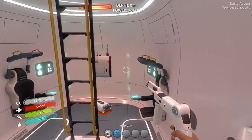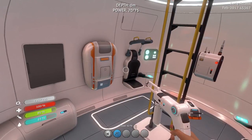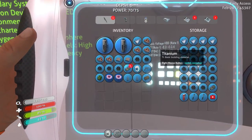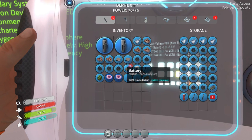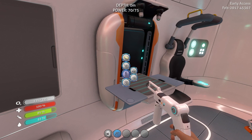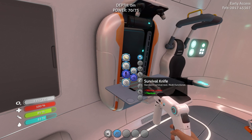Hi guys, and welcome back to Subnautica. So in the last episode, we repaired this ship. I think we have some stuff in here now - yeah, we do. Got a battery, got a battery here. We've got stuff. So I guess we need to start looking at what we want to create.